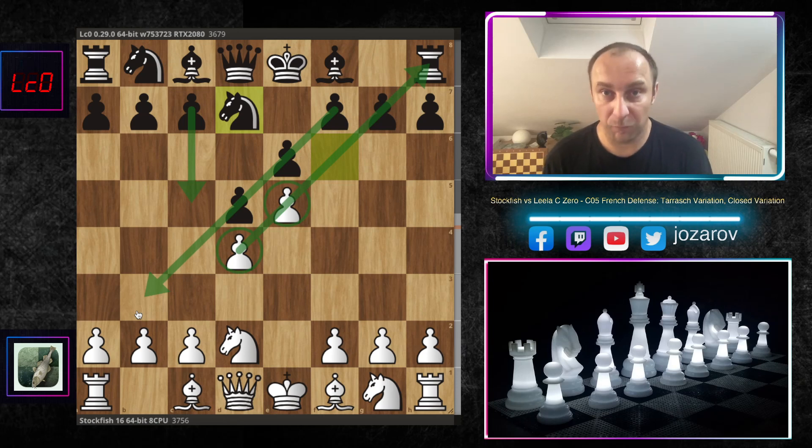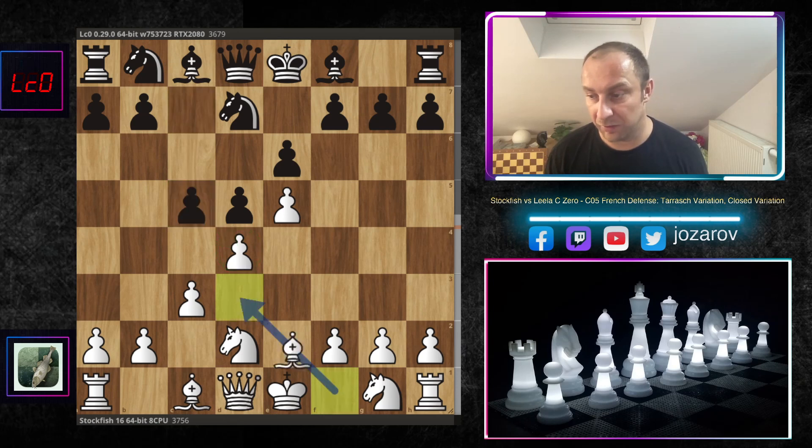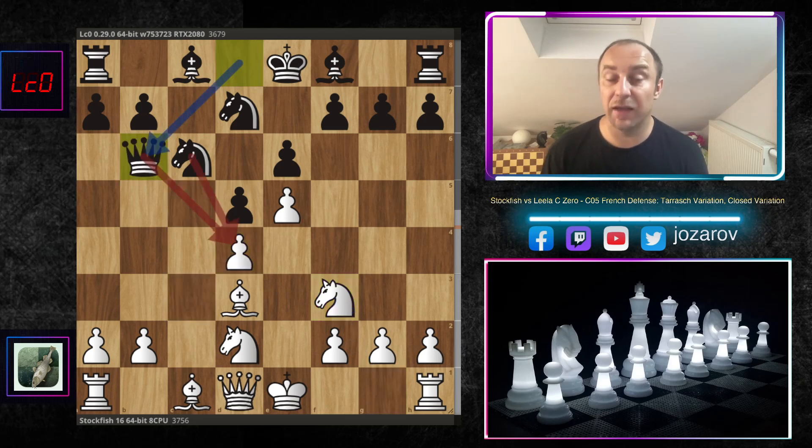Who is faster on the attack will probably have great winning chances. After knight to d7, Stockfish connects the pawn chain with c3 - that's the beauty of the Tarrasch Variation with knight to d2. We have c5, then bishop to d3, knight to c6 hitting the pawn on d4, and Stockfish protects the pawn with knight to f3. Then c takes d, c takes d, and queen to b6 putting more pressure against the weak pawn on d4.